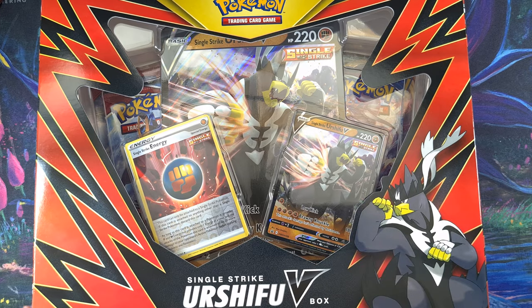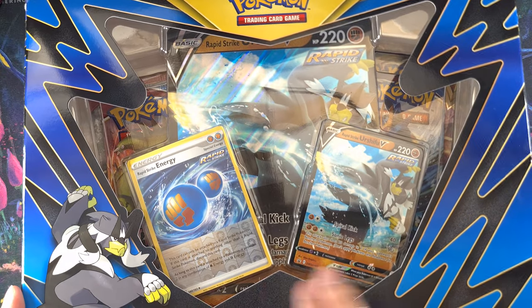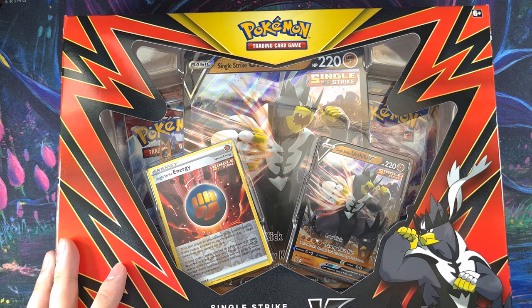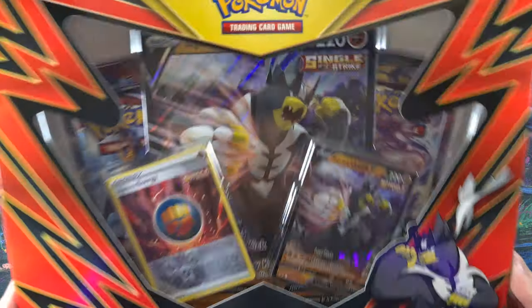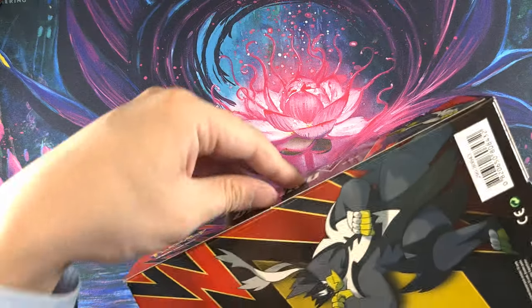Single Strike looking pretty neat, Rapid Strike looking even better, because Rapid Strike Energy counts as two, so we can use Spiral Kick on turn one actually, which is a little bit weird. I haven't read into what Single Strike Energy does, but I'm assuming it's not as great. Regardless, we're going to take a look at what the contents each one of these boxes gives us today.